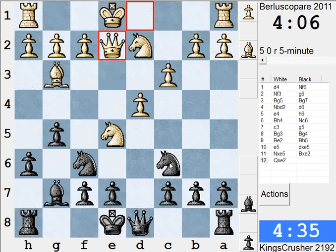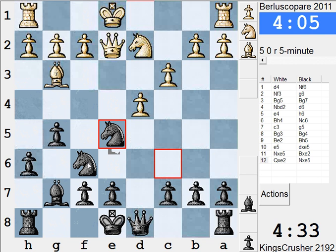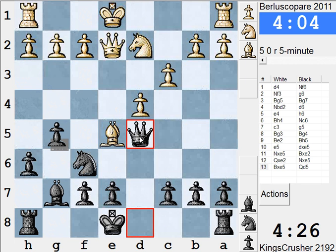Nd5 takes Nd5. So Bxh4, he's got h4 coming out. I've got Qd5 here for castle queenside.